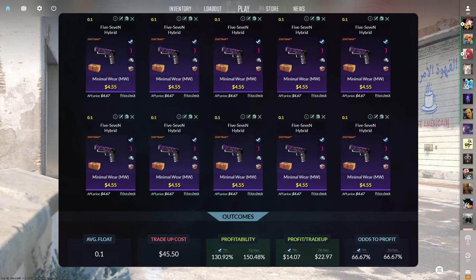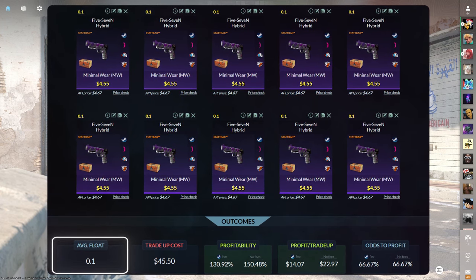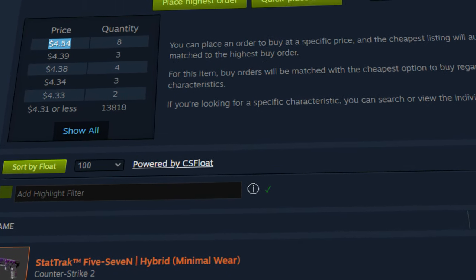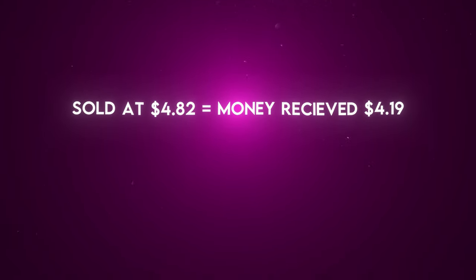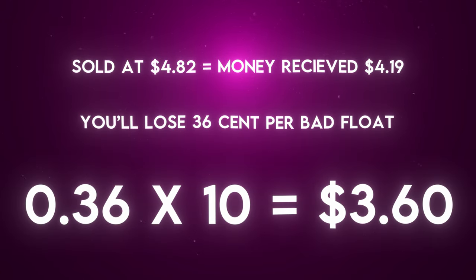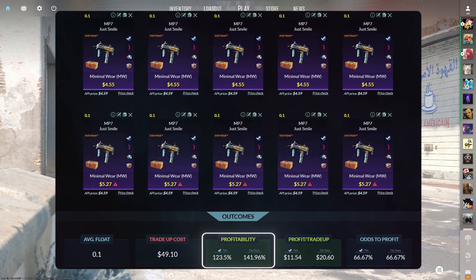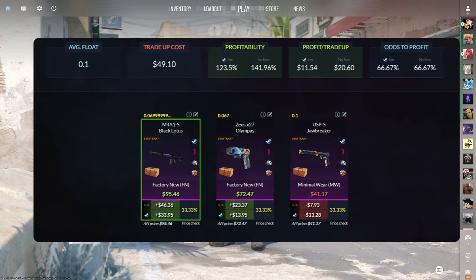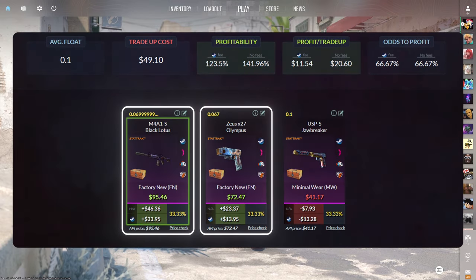The final trade-up, and easily my favorite, consists of 10 StatTrak Minimalware restricted skins from the Kilowatt case below a 0.1 average float. The StatTrak Minimalware Five-SeveN Hybrid has the cheapest buy order price at $4.55, with a market value of $4.82. Selling a bad float leaves you with $4.19 after Steam tax, losing $0.36 per bad float. Updated numbers show a 123.5% profitability after Steam fees with a 66.67% chance to profit each time. Both the Black Lotus and the Olympus are very profitable outcomes, with the Black Lotus making over $30.